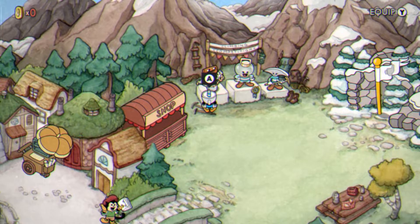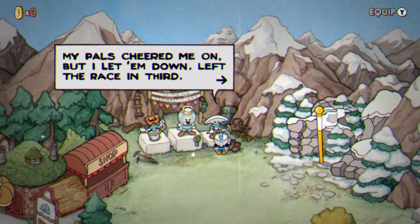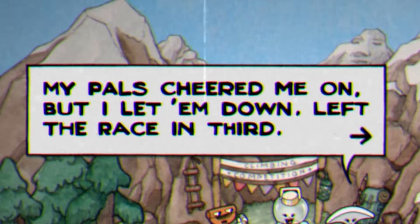Go over to second place — he says, 'I got up right at the crack of dawn just to come in second' — up right. And then the third guy says, 'my pals cheered me on, but I let them down, left the race in third' — down left.